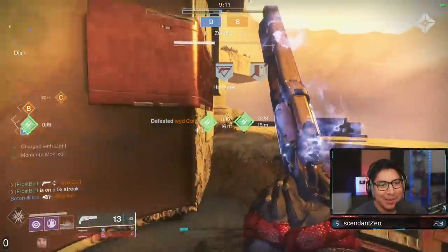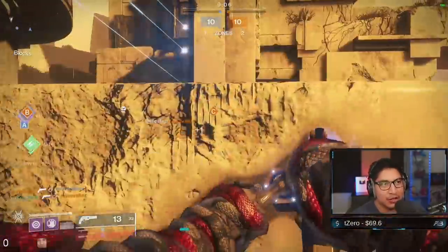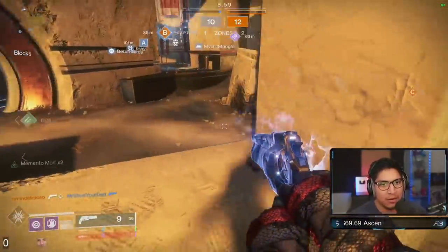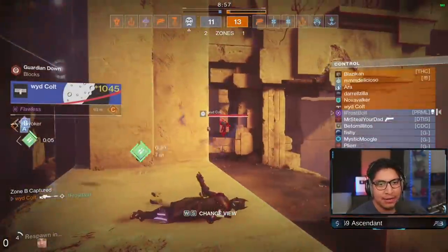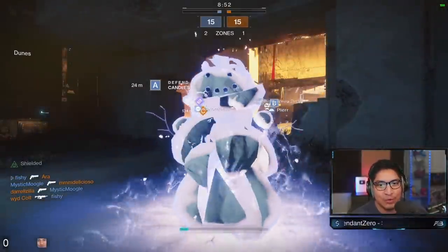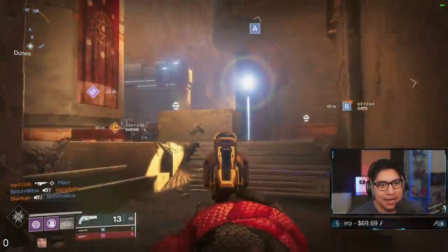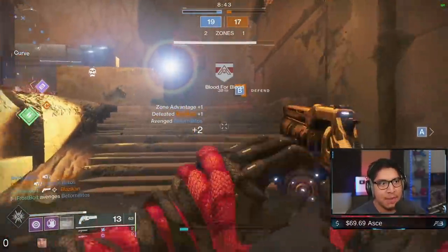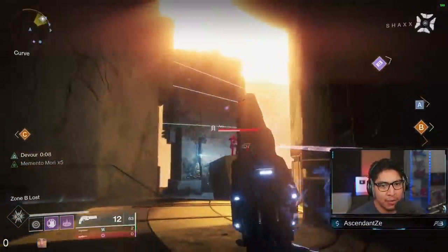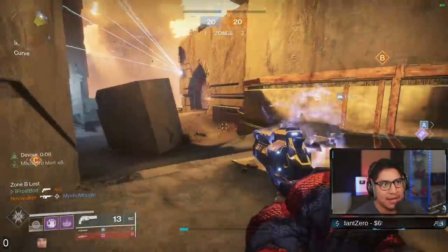That Charge of Light giving me that extra damage boost I need — range to combat long-range opponents. I got sniped from the side, got a little bit too distracted with the player going on B. Enemy team is going to be capturing the B zone. Time to get Memento Mori back — it seems like a good opportunity to pop Devour. We're about to start engaging a lot of these players hopping out of the zone — looks like they're actually going to be sitting on B for a little bit.